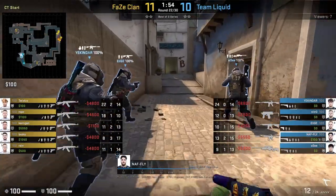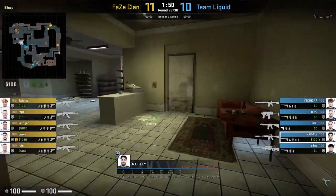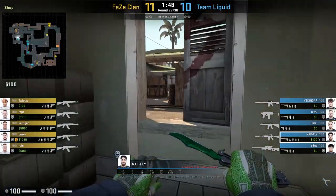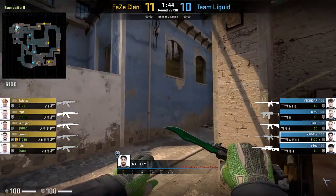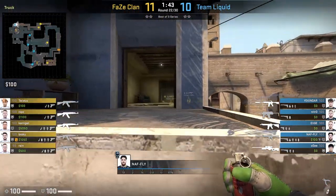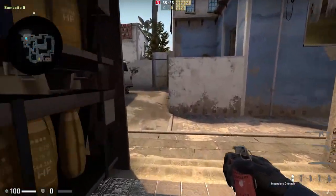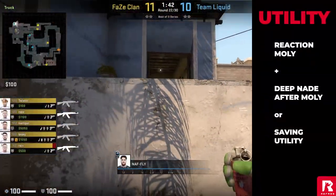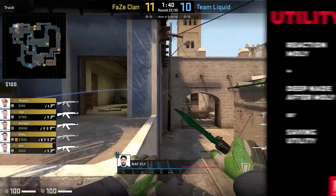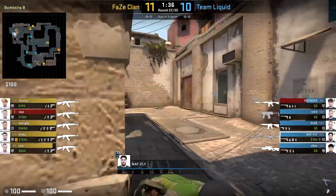The final utility set I'll cover is when NAF uses his utility a little bit later in the round and plays a little bit more conservative. In this round against FaZe, NAF isn't going to immediately throw his Molotov; instead he decides to jump spot the position first. This is a good mix-up, as even if the T side does decide to rush your site, you can still use your Molotov in time as a reaction, and if you don't spot anyone, you can still throw your Molotov deep, delaying any potential execute or contact play.